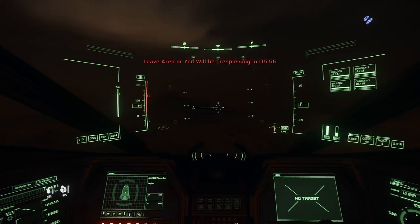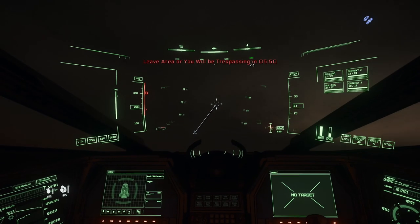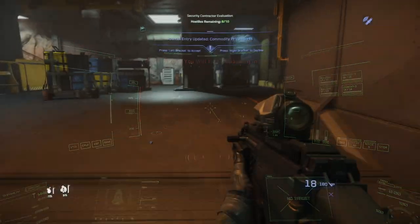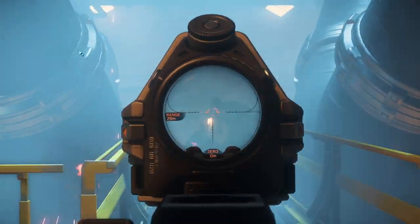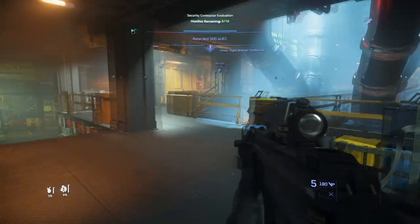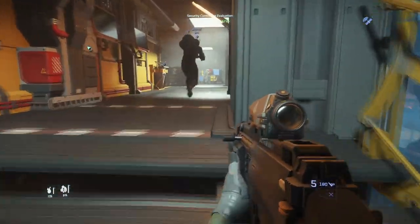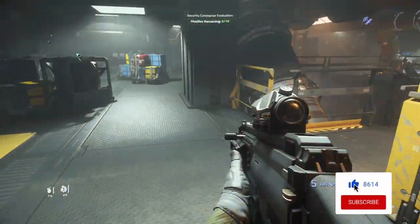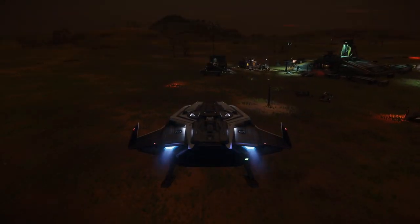And there you have it — you've successfully completed a bunker mission. If you're up for it, you can take another mission and do it all again. With the right strategy and a bit of practice, you can do about four to five missions in an hour. Bunker missions are a fantastic way to build reputation, earn rewards, and experience some thrilling combat. Remember, preparation is key — with the right gear, the right ship, and the right strategy, you'll be clearing those bunkers in no time. That's it for today's guide on bunker missions in Star Citizen. I hope you found this video helpful — if you did, don't forget to like, share, and subscribe. And as always, keep flying, and I'll see you around the verse.